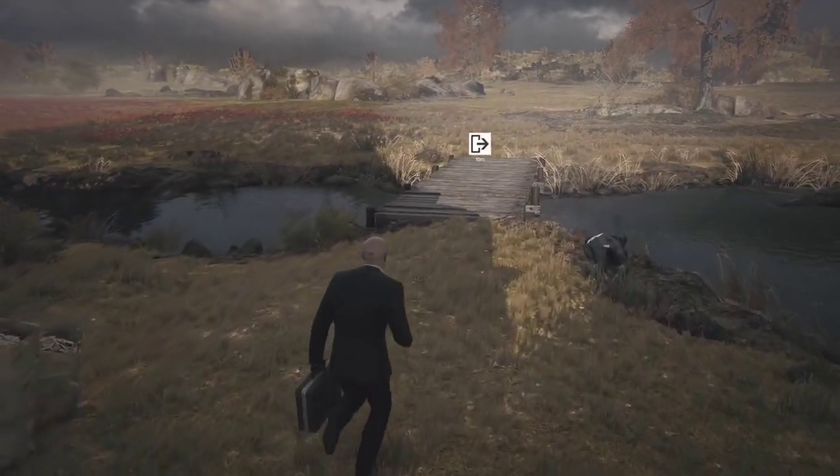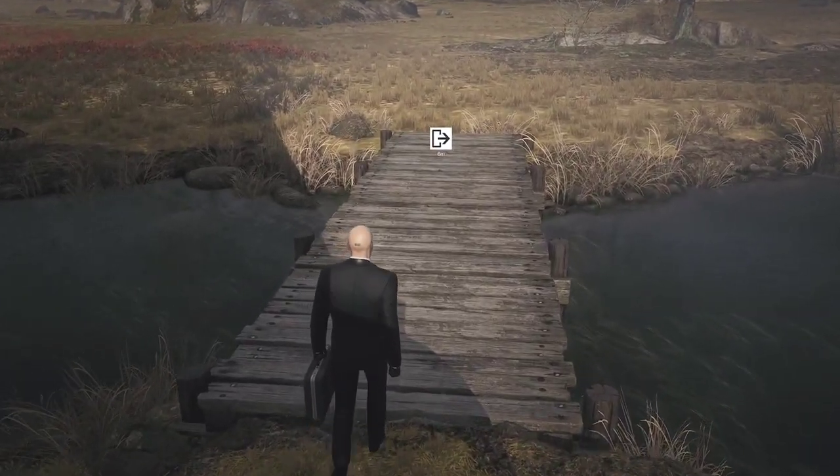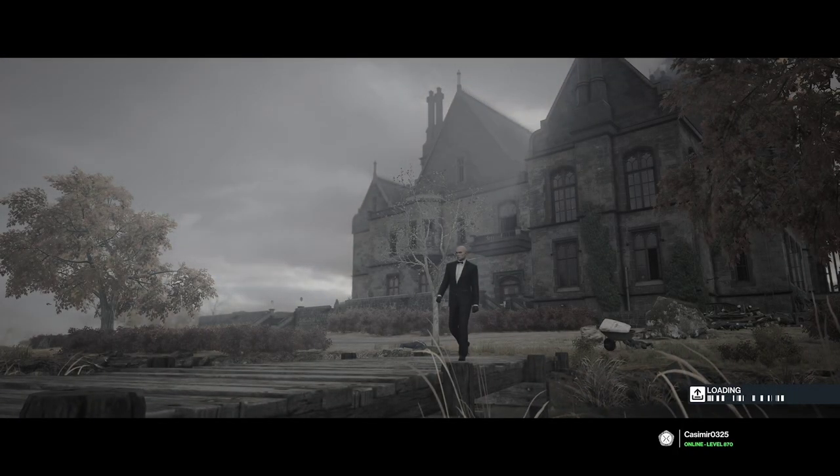This bridge in Dartmoor is weird. It's what's called a no-prompt exit, meaning that unlike the vast majority of exfiltration routes in the game, you don't need to press any buttons to leave. You just walk towards it and the animation will start.